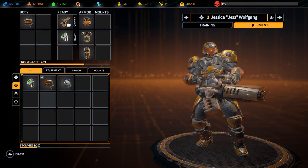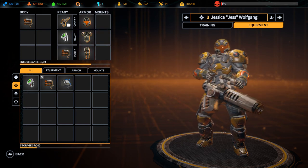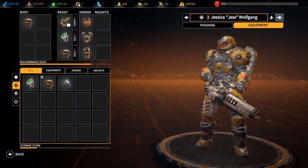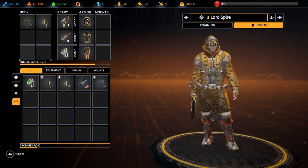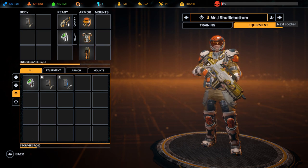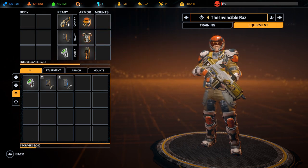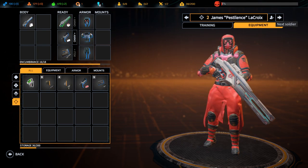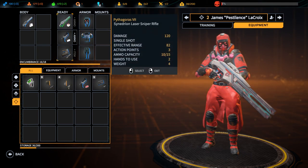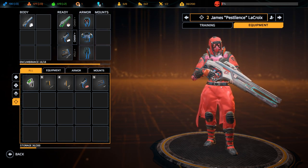Alright, equipment-wise then, let's give you the extra reload. Don't give me too much else from your perspective. Lord Spire has as much stuff as we can give you. Have an extra reload just for the sake of it. And then we've got our sniper package, which I think we're going to have to stick with.